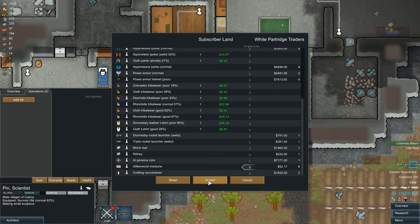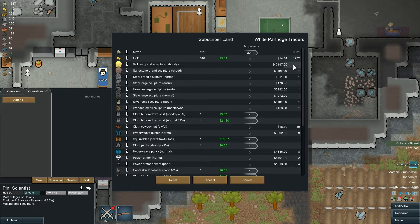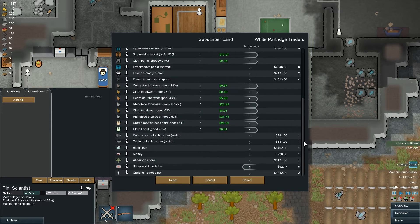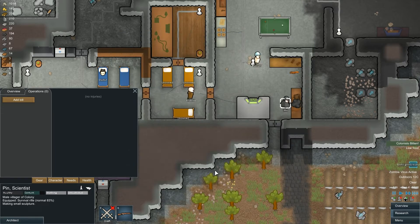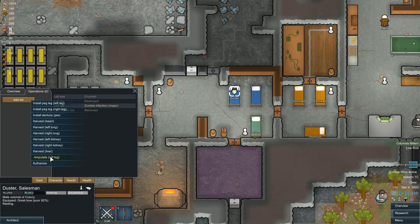So I'm going to buy this. Also, one of our characters is missing an eye and I'd love to be able to afford this bionic eye. I'm going to sell all these useless clothing items and try to make a deal with this guy, but I don't think I'm going to have enough money. We can at least get the Glitter World medicine and fix up Duster now. So let's go in and set his operation as amputating his left leg.